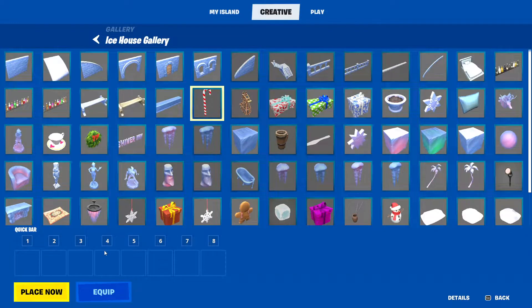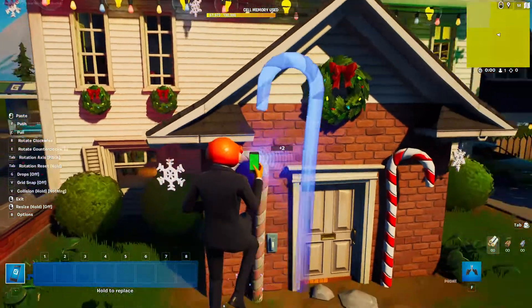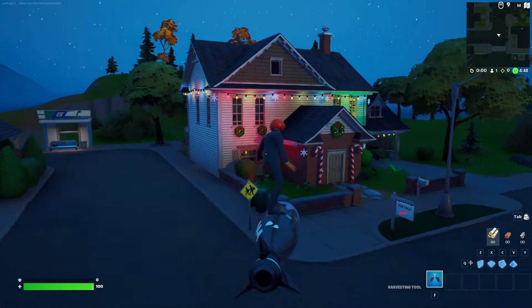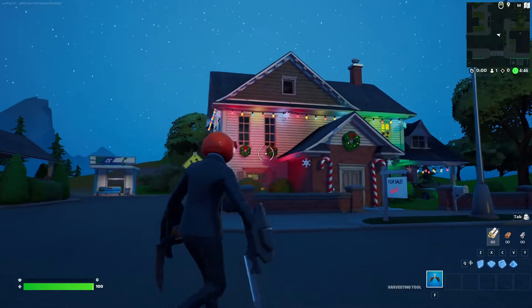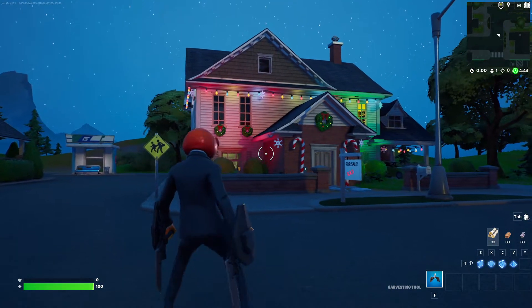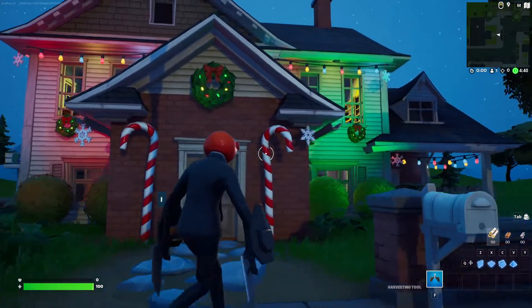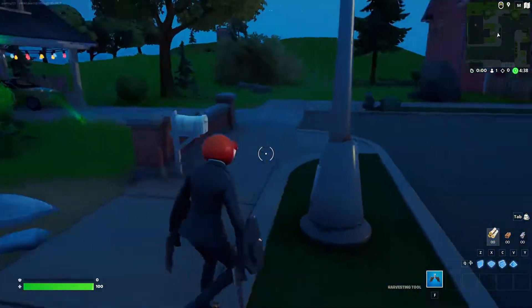Now, go into the ice house gallery, grab the candy canes, and put them by your door. Then, start the game and admire your beautiful house. Look at that — it's amazing. Your house has gone from zero to hero. That is fire. Awesome house.